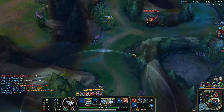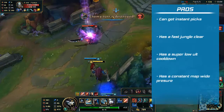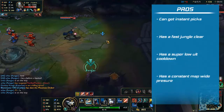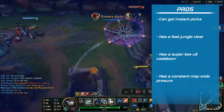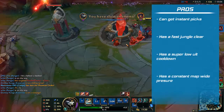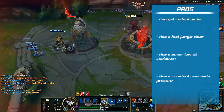Now let's talk about Rengar's pros and cons. Some pros to Rengar are that he can get instant picks and just one-shot almost anything in the game. He has a very fast jungle clear that is not matched by many junglers. His ult cooldown is so low plus it lasts forever, and he has constant map-wide pressure because of his invisibility.